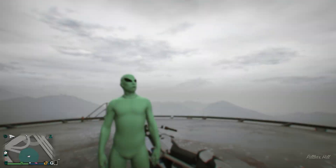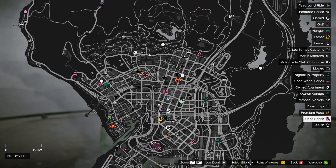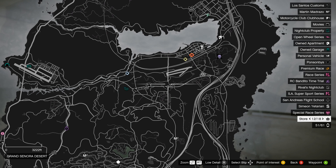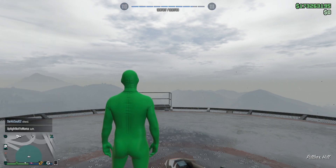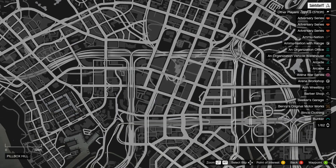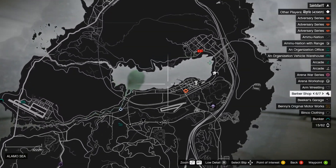The funny part about this is that it literally is the simplest thing you could think of. For whatever reason, when people are doing these sell missions, if you become a VIP and start up any VIP job, all of those sell mission icons disappear.